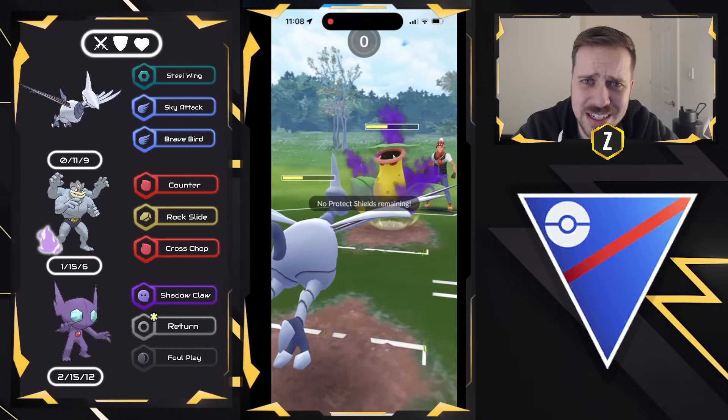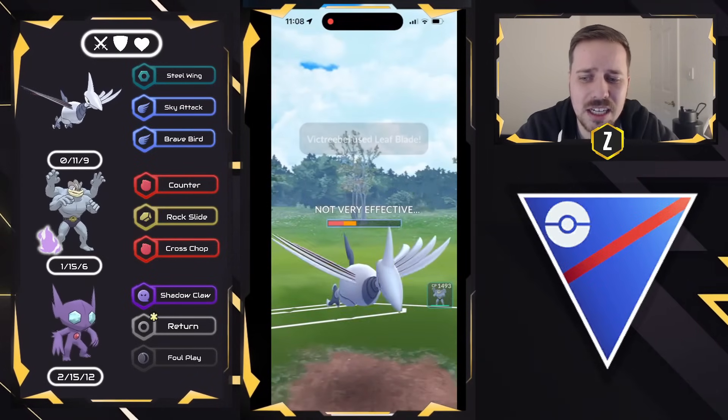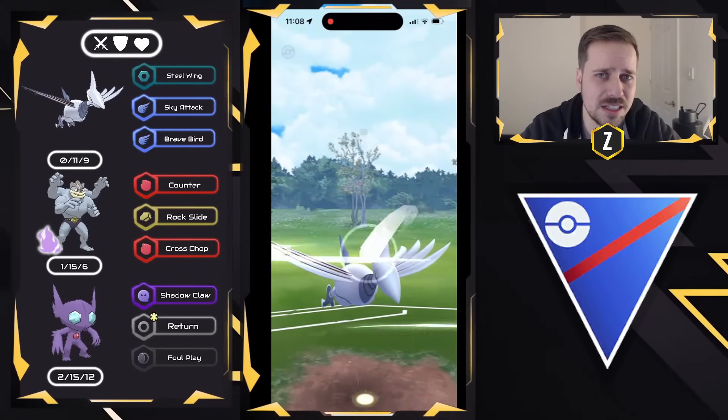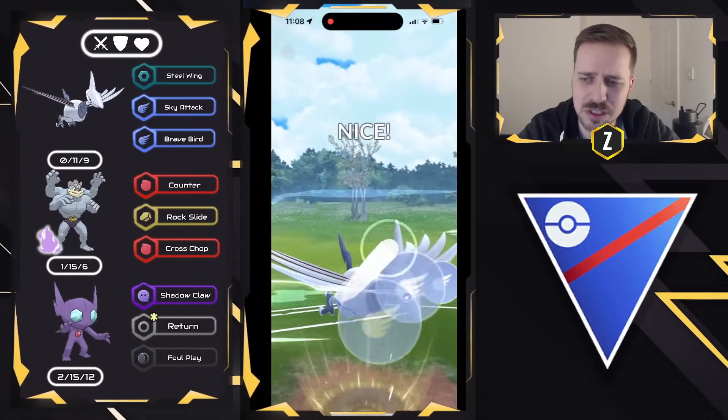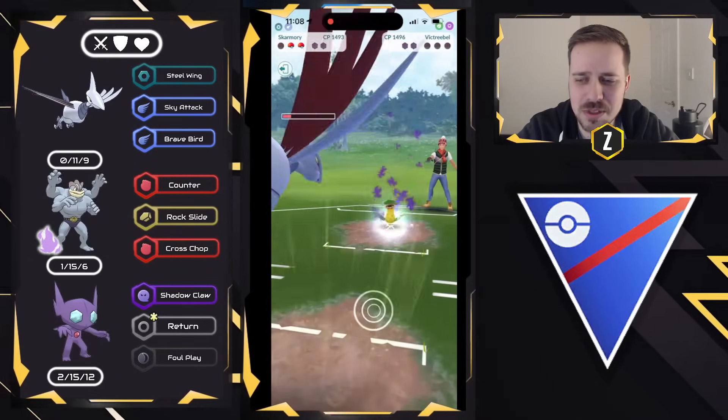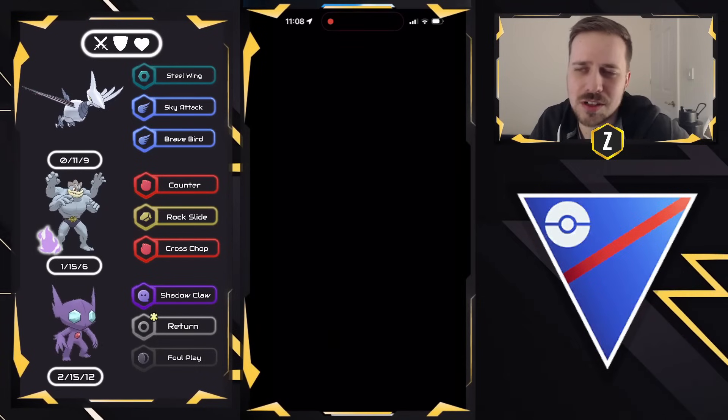I was definitely expecting a Bastiodon in the back — mind you, we would have won regardless. If it was a Bastiodon, the Shadow Machamp would have loved to see its old rival there. Sky Attack is going to be taking down the Shadow Victory Bell. Good game.